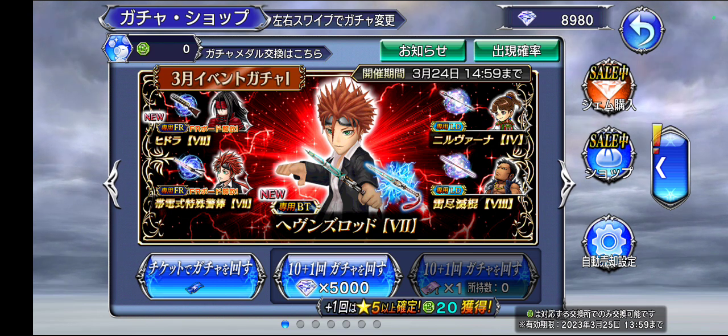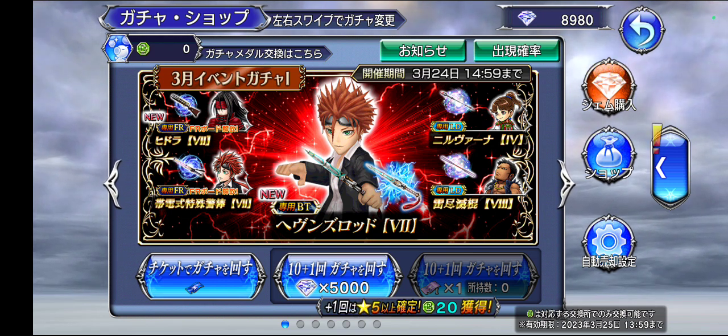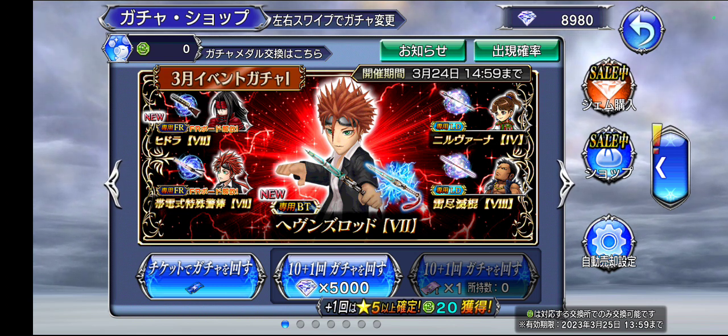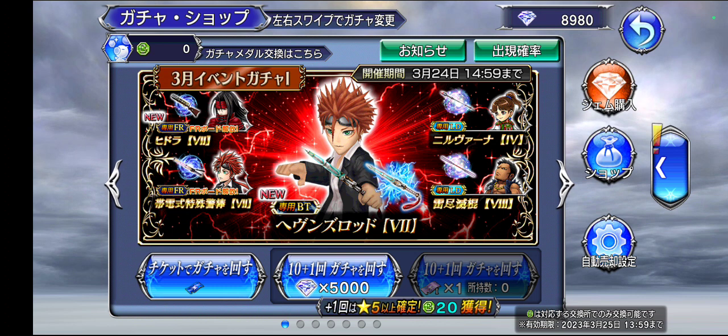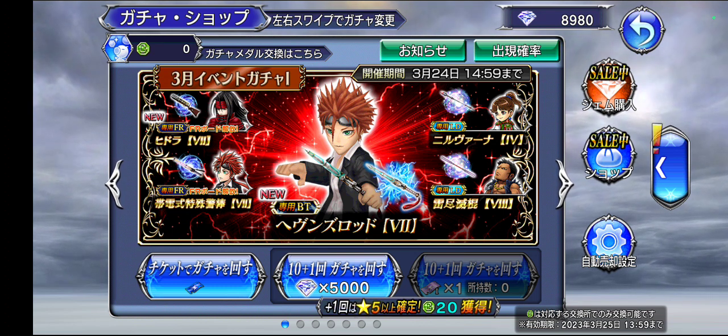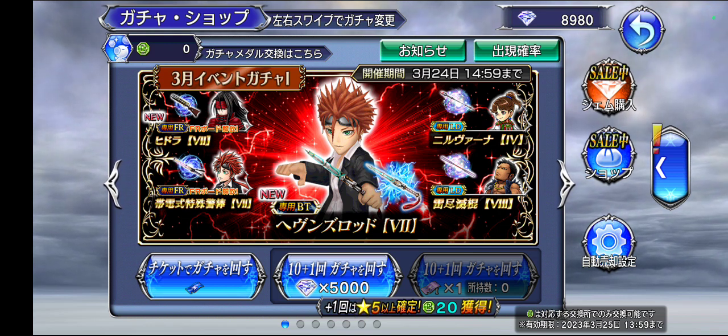I'm not quite sure what Vincent's FR effect is yet, so I'm gonna have to research on that. Two FRs and a burst in a single pull session — not too bad. And both FF7. The only FF7 person I'm lacking, I think, is Aerith. Yeah, she's the only one I need, basically.